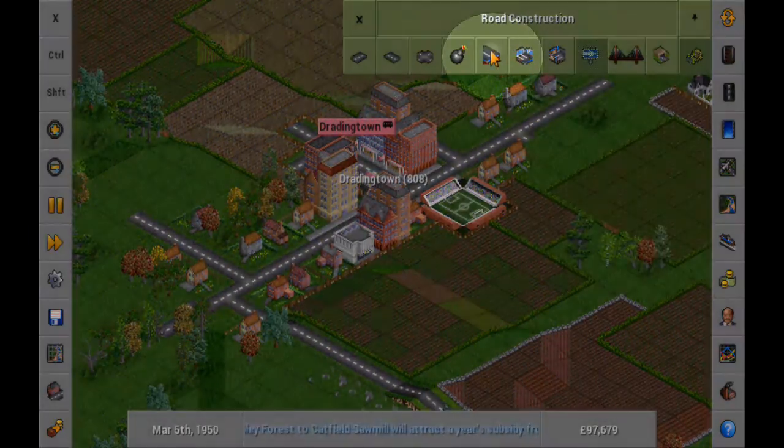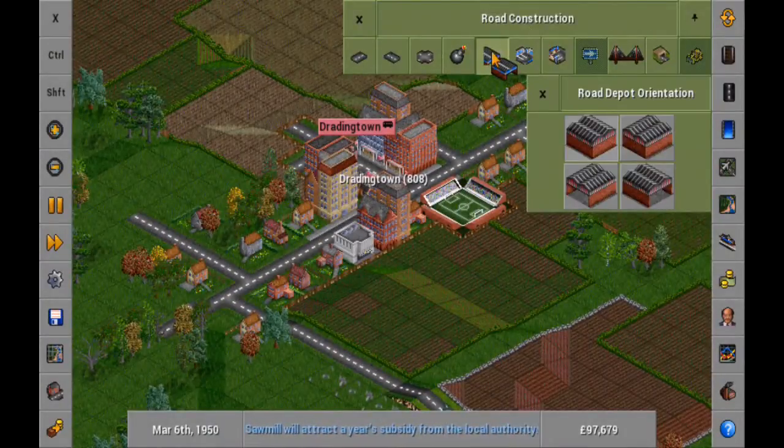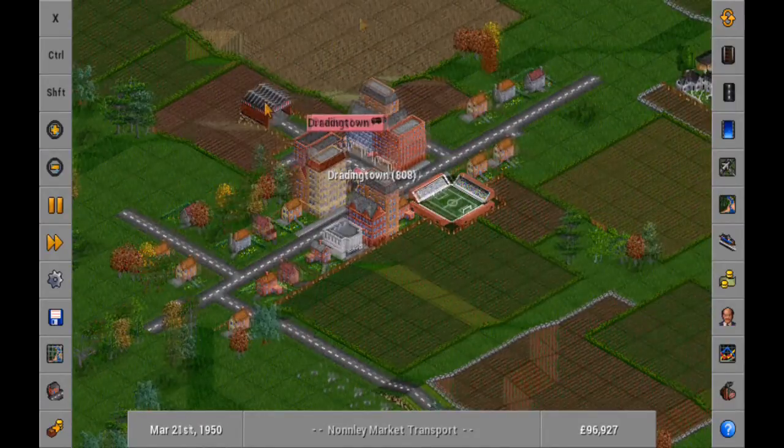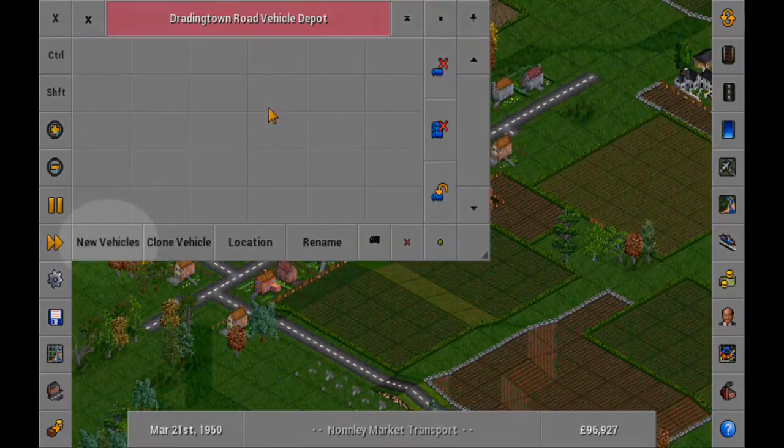Build a vehicle depot to buy and service vehicles. Tap new vehicles to select a new bus to purchase.